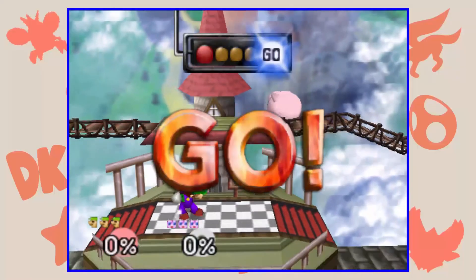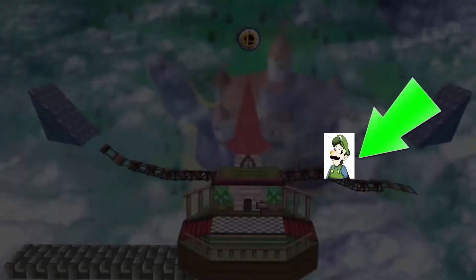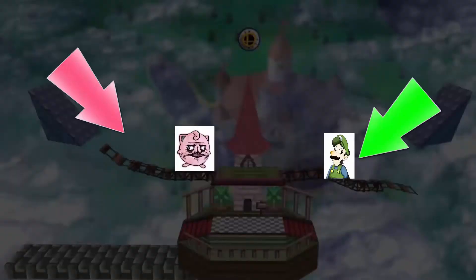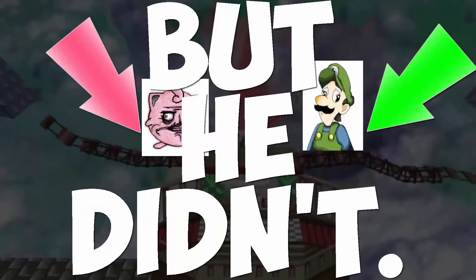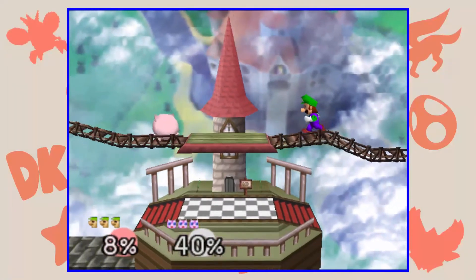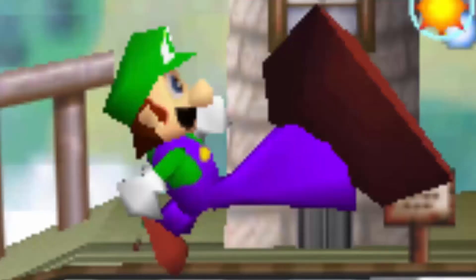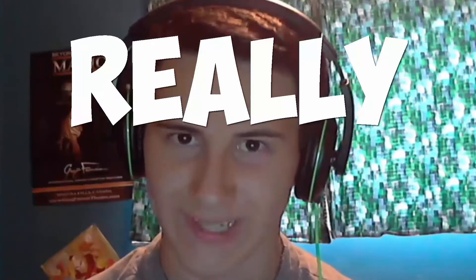This next hack is called Infinite Hits, but it didn't really do what it was supposed to do. I was expecting something where if Luigi stood here, he could attack Jigglypuff here. But he didn't. However, what did end up happening was that whatever move Luigi would use would increase the range of its attack as well as make Luigi's foot bigger, which I found to be really funny.